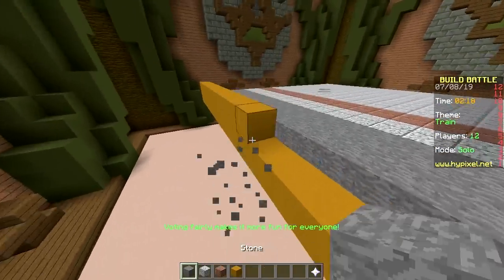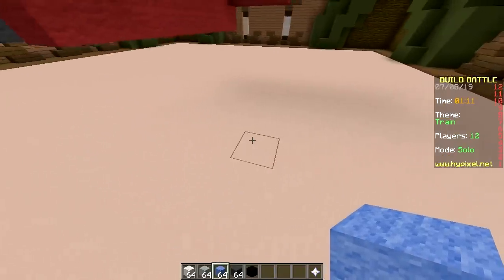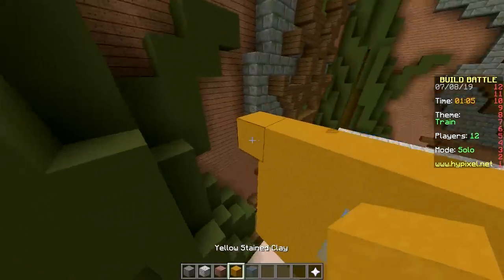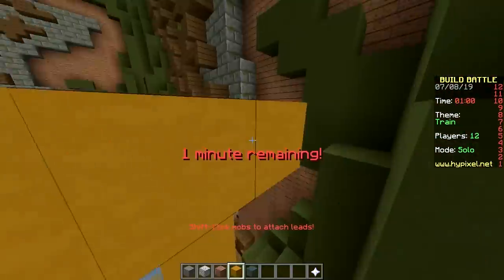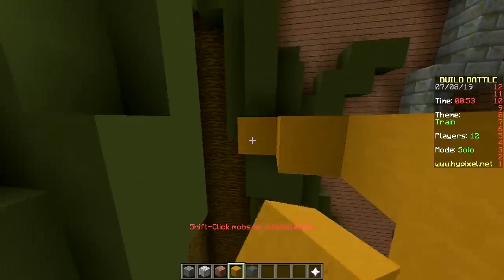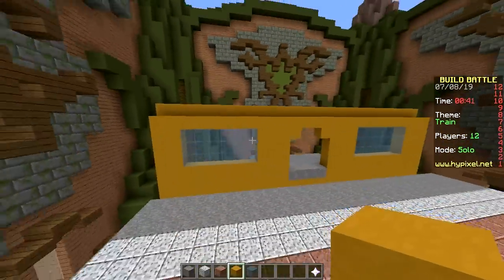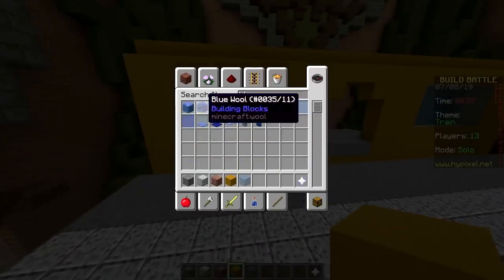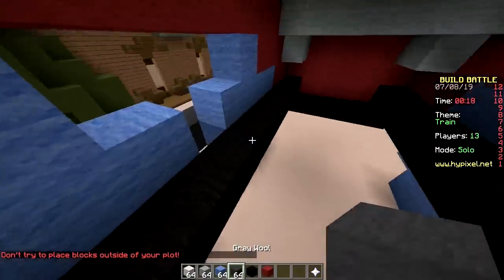I'm never going to finish in time. My train needs wheels — it doesn't have wheels! How can you have a train with no wheels? I thought they were floating nowadays — magnetic levitation! Those magnets are apparently that strong. 46 seconds left — can you finish? Oh my god, that's ugly.